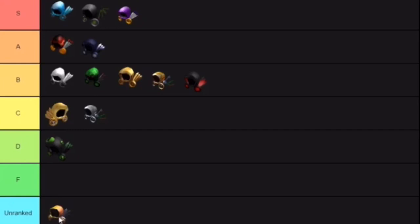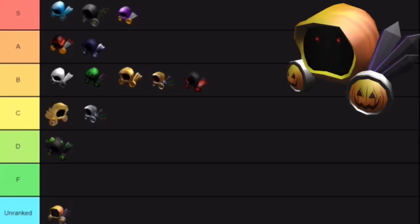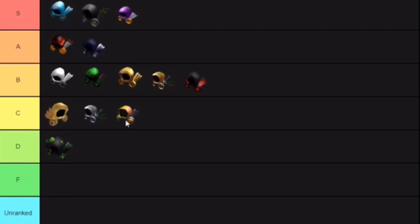Dominus Formidulosis — it's the one I wear on my channel. Psych, I'm actually gonna put it in C because the proportions are off: it's a little small, the wings are really short which is the biggest flaw, and when wearing a hat combo with it on R6 it puts an orange line down your hat. That's all of the Domini ranked for you guys.